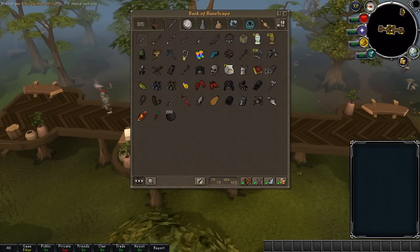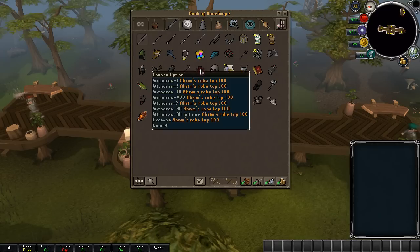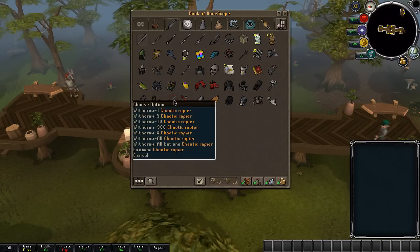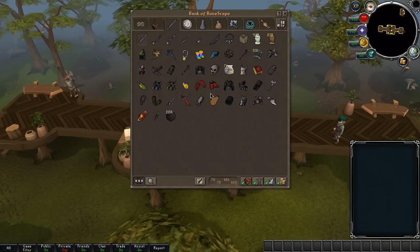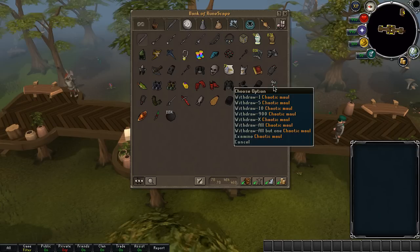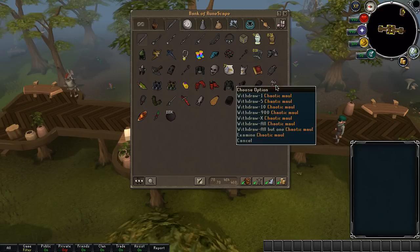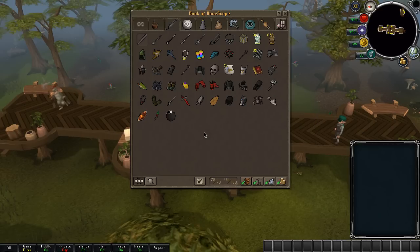I also have some ranged gear, some magic gear, and then my stuff that I use most — my rapier for most of the skills with my defender, then my Bandos and Slayer helmets. I use my Hill Giant Club for the others like water fights and that's really fast, which is quite awesome.